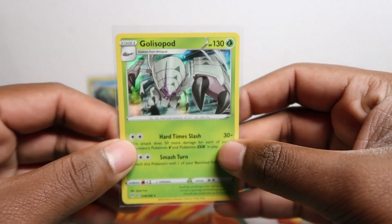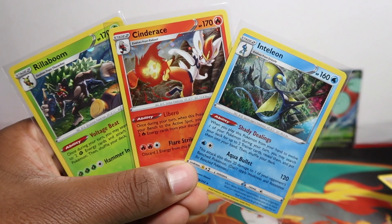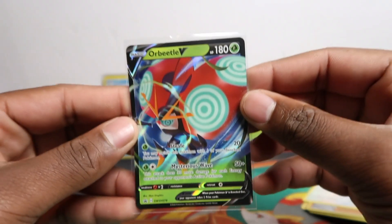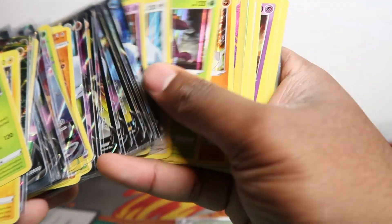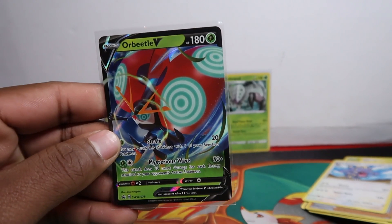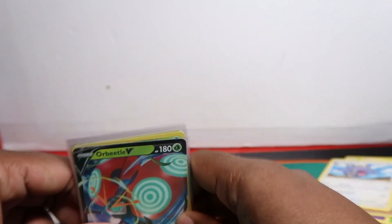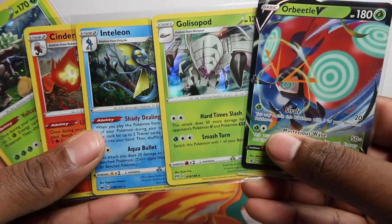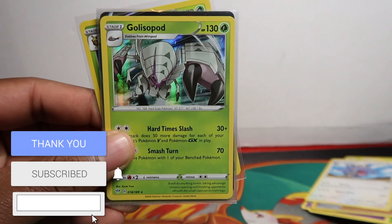We take the losses, we take the L's so you guys don't have to. From nine packs total, all we got lists-wise were two promo boxes. The promos make it somewhat worth it — we've got Cinderace and Inteleon Galar starters as holo reprints from Sword and Shield base set, plus the Orbital V promo which is an alternative art of the one in Vivid Voltage. We're also getting Shiny Star V from Japan in a week or two, so there's tons of stuff coming. If you're new here make sure to like and subscribe — I'll see you in the next video!